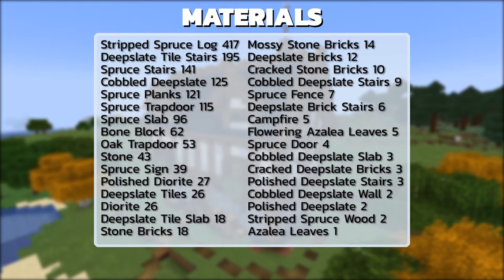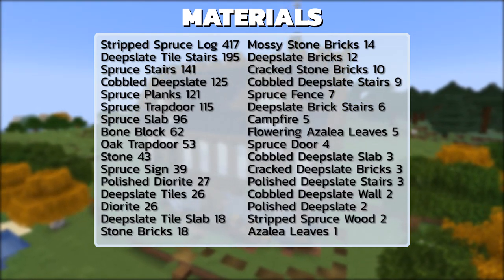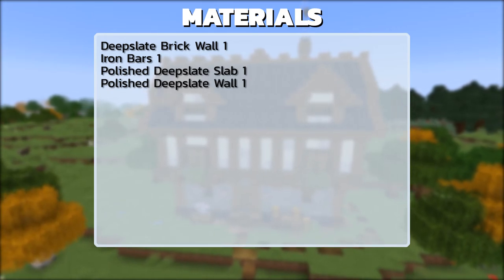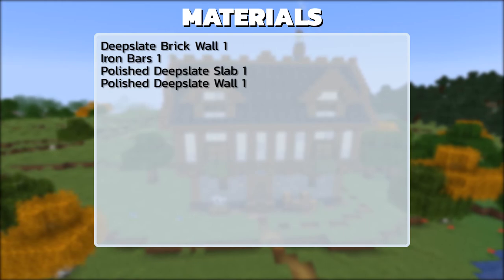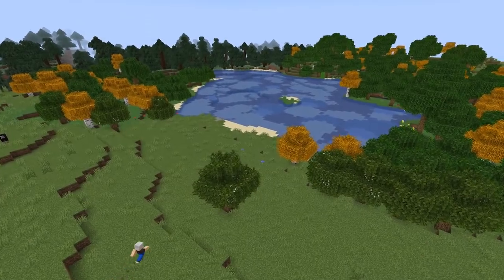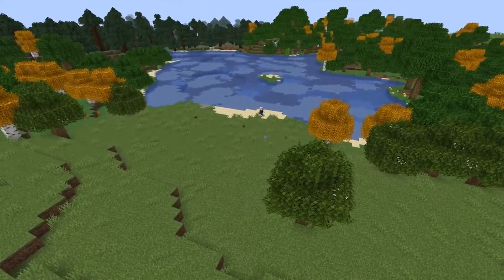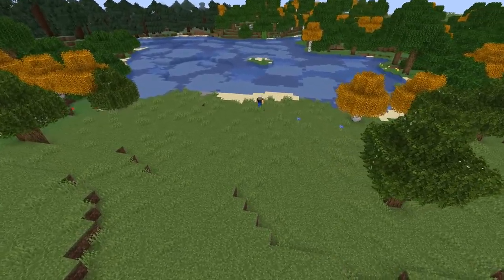Here are the materials you'll need to build the exterior. Most materials should be easy to find after a few hours of mining and lumberjacking. You'll need a lot of bone blocks — you can get these by killing skeletons, bone mealing organic materials, or by visiting a soul sand valley in the Nether. If you don't have a lot of bone blocks, just substitute with more regular diorite.